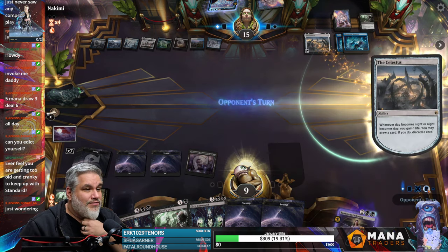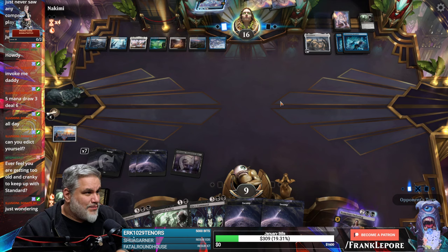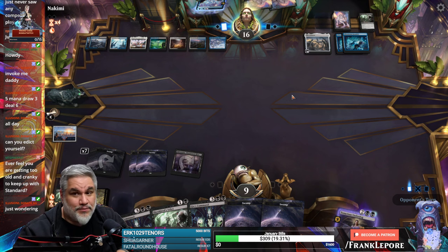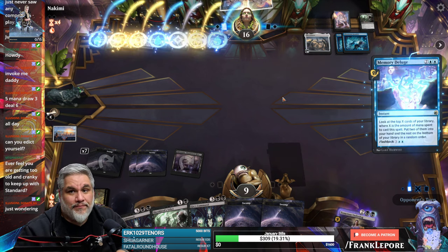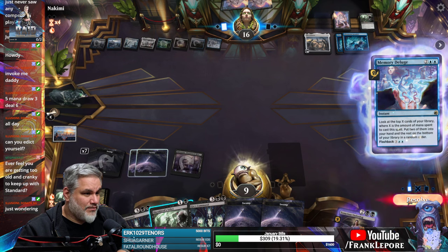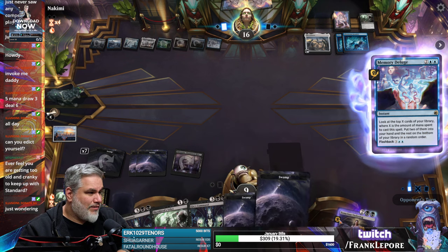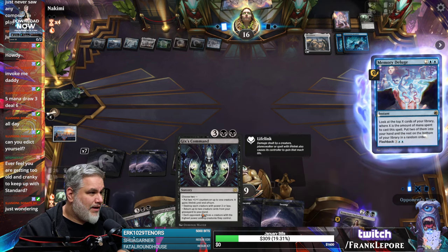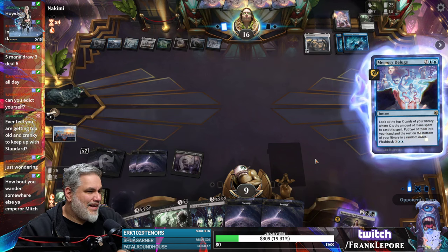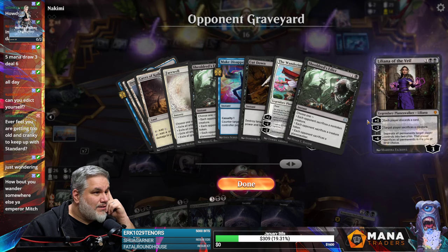Ever feel like you were too old and cranky to keep playing? Yes, I felt this way for the past two years actually. But the past couple sets — Brothers War and Phyrexia: All Will Be One — looked very fun, so I was actually quite interested in diving in and checking them out. This is nice because it taps them out, even though it does give them two cards. We have eleven mana. I wish we had twelve because then we can play this, this, and get back a Graveyard Trespasser.